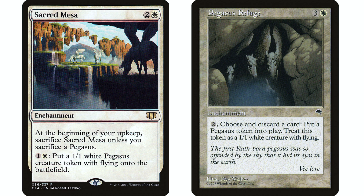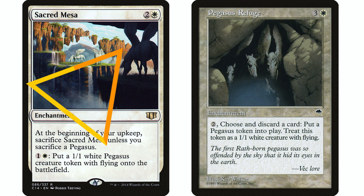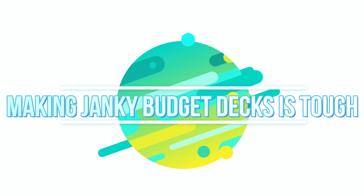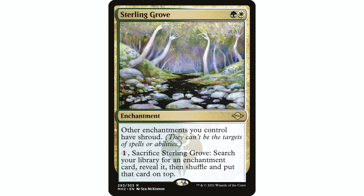I wanted the Bant colors specifically for this deck, so I was looking for a Bant commander. Because Sacred Mesa and Pegasus Refuge are so important, we do need tutors — that's just the way it goes with underwhelming tribes. This is not going to be an inexpensive deck; it will have some pricey cards. If you want to go more janky, you can remove some tutors and expensive cards, but the version I built I think is pretty good. I have Idyllic Tutor and Moon-Blessed Cleric in here — they'll both search for those really important enchantments. Sterling Grove is also great because it gives other enchantments shroud, or you can sacrifice it to search for an enchantment, though preferably you want to leave it on the table.